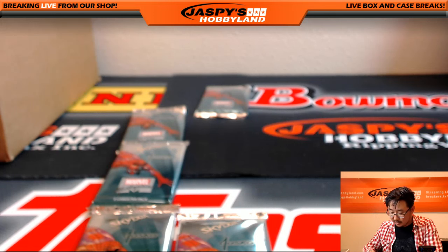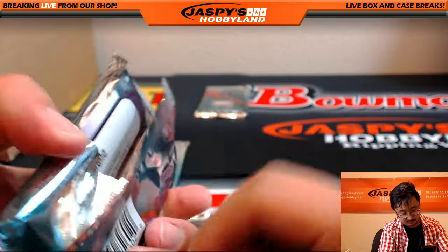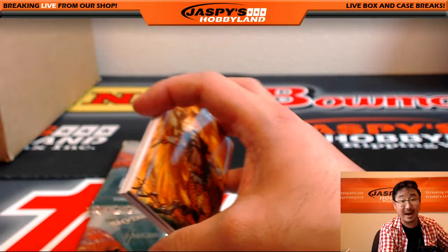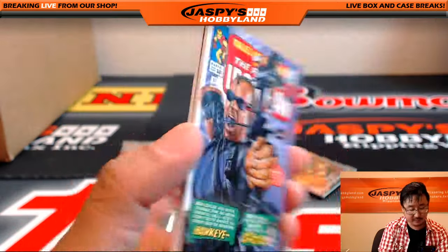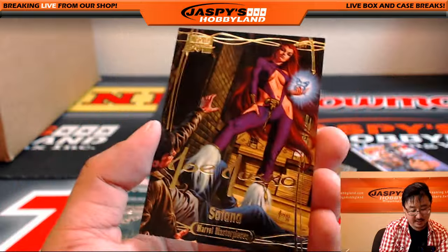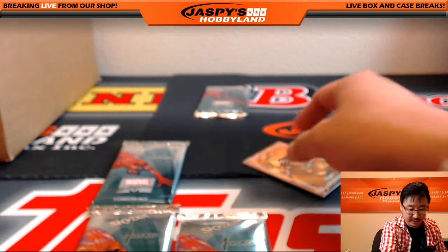Rick, you are up next. Rick, you have pack 6. If you guys are interested in personal boxes of these, email us at jaspeshobbyland@gmail.com — it's only 20 bucks a pack. Craven for Rick, 1223 out of 19.99. Hawkeye, 616 out of 9.99. And Satana, the Gold Foil Signature Series — it's got Joe Jusko's Gold Foil auto right across it. There you go, Rick.